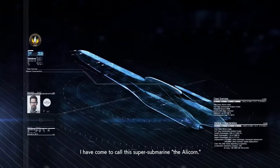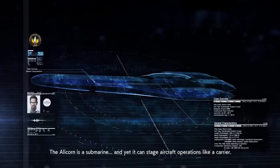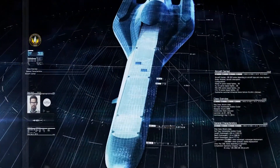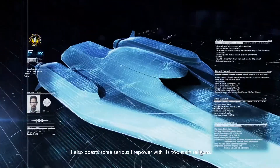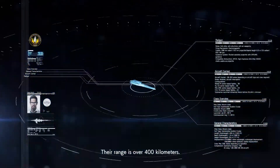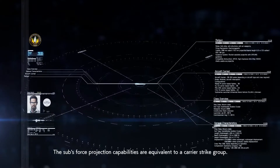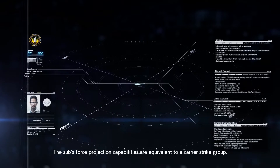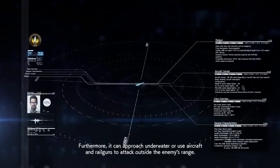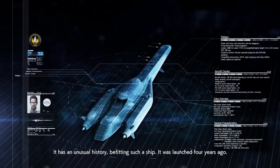I've come to call this super submarine an Alicorn. The Alicorn is a submarine, and yet it can stage aircraft operations like a carrier. It also boasts some serious firepower with its two main railguns — their range is over 400 kilometers. A real monster. The sub's force projection capabilities are equivalent to a carrier strike group. Furthermore, it can approach underwater or use aircraft and railguns to attack outside the enemy's range. It has a mutual history befitting such a ship.